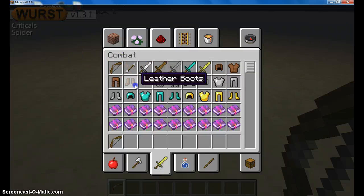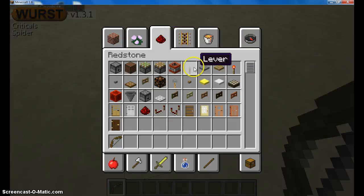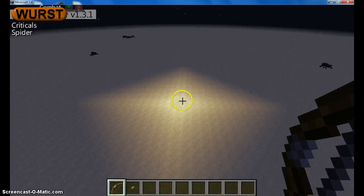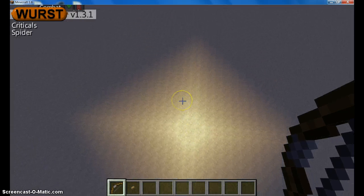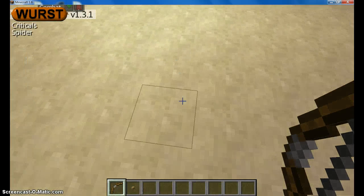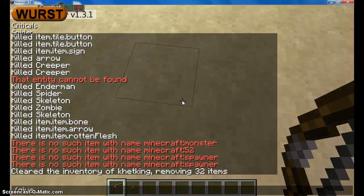The other stuff was right, minus the TNT. So what you're going to do is get yourself a bow, get yourself a button. What you're going to do is slash give your Minecraft name — so mine's Kahetking — and type in 'command' and then hit the tab key, and that will give you a command block.